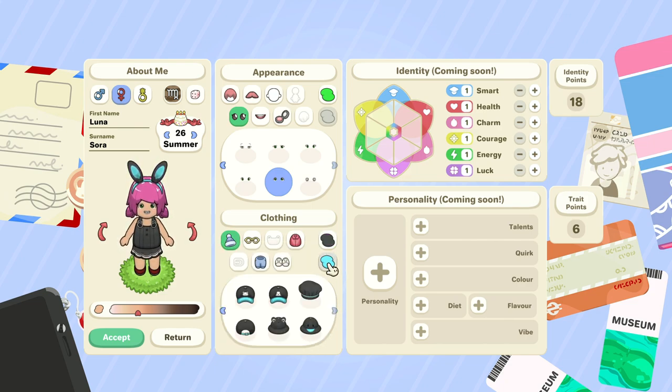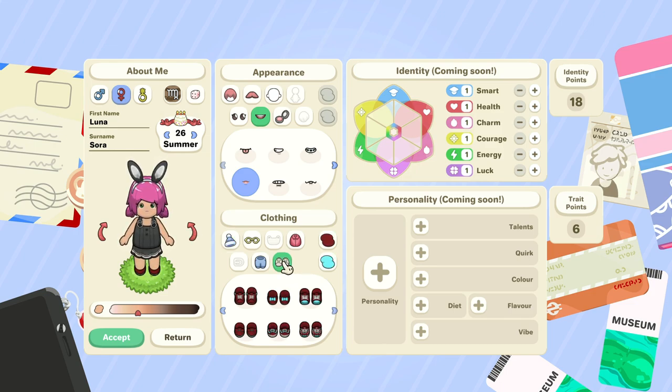We didn't even put makeup on her yet, so let's do that. There's also teeth options — you can even put braces on! There are little lip styles too. I think we'll go with that one because she just looks so cute. For shoes, there are cute little Converse and ones with bows. We'll probably go for these ones.